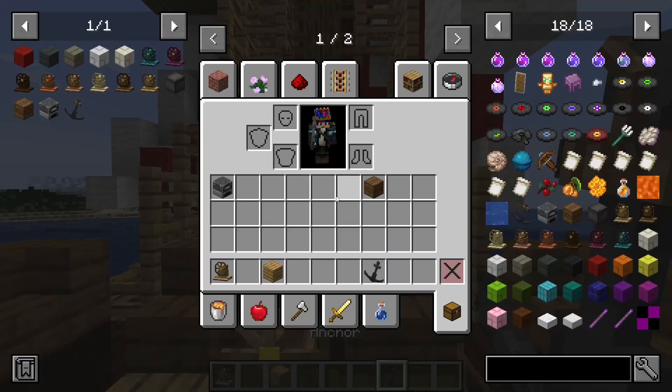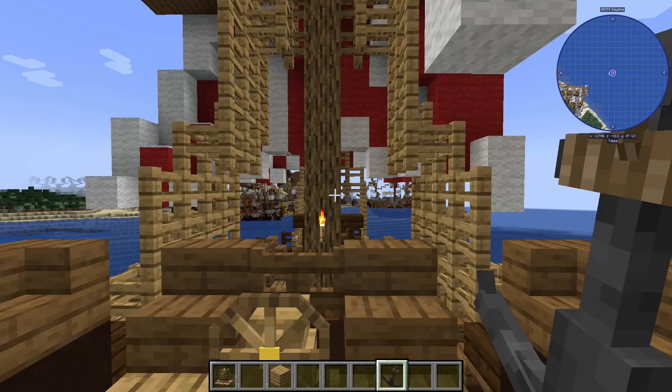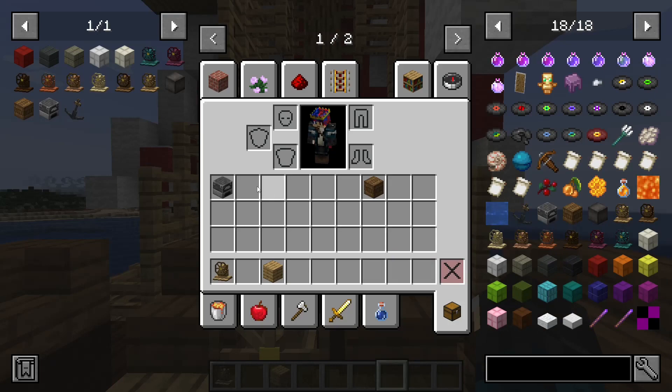Now the anchor is just a decorative item. It's not really used for anything — it's string, iron, and then two of those. It's just a decorative item.